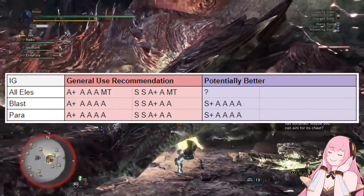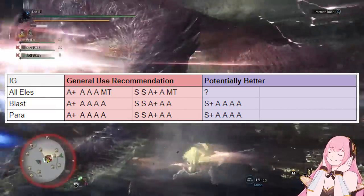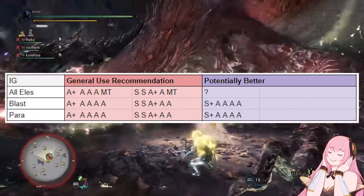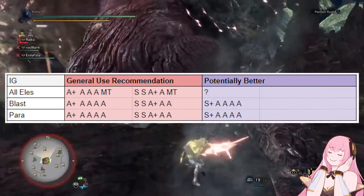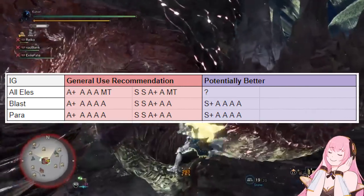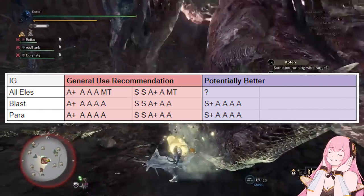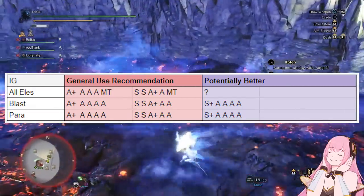However, just like with switch axe, you get even more damage if you run an elemental IG and build it like a raw IG. Due to how the numbers work out, IG gets even more damage out of running an elemental weapon with the Safi Jiiva set bonus than the other choices do. So assuming you are okay with running a Safi Jiiva Master's Touch set without health augment, we do recommend running these elemental IGs with a Teostra awakened. IG just happens to run the Safi Jiiva set bonus better than other weapon choices.